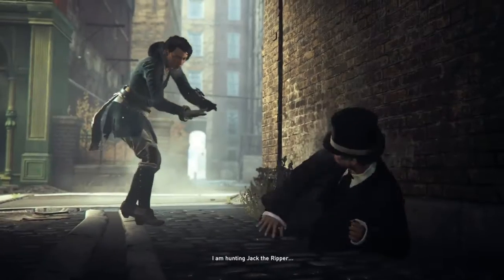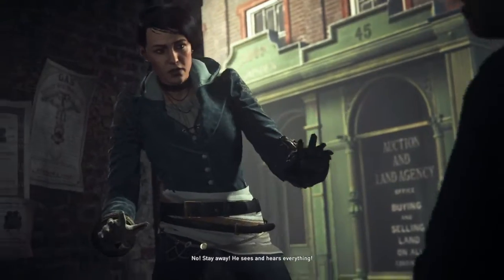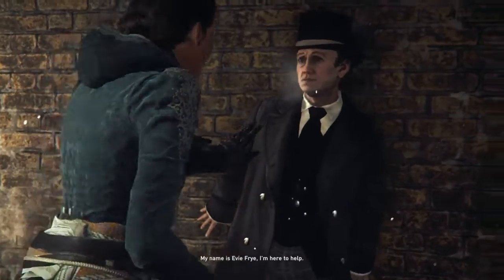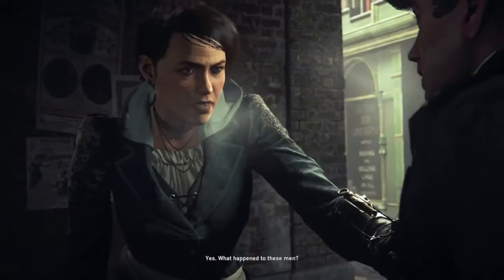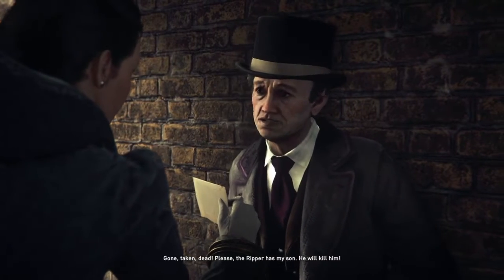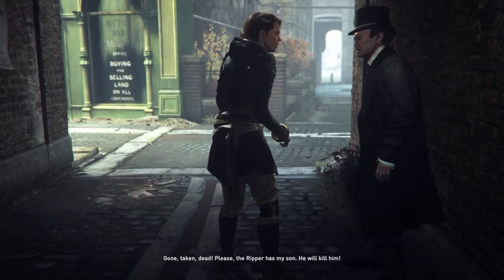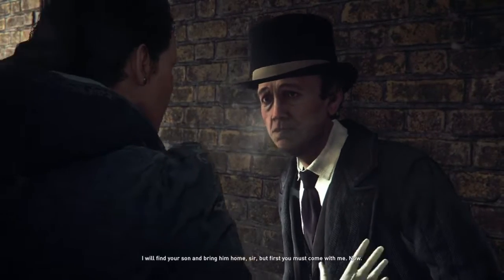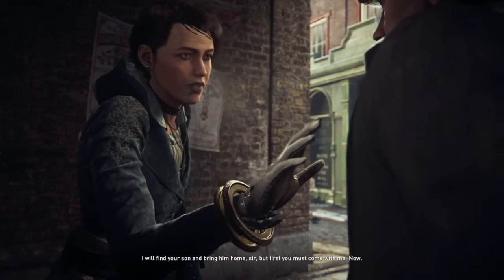In the cutscene: 'What do you want?' 'I'm hunting Jack the Ripper.' 'No! Stay away! He sees and hears everything!' 'My name is Evie Frye. I'm here to help.' 'Jacob Frye's sister? What happened to these men?' 'Gone. Taken. Dead. Please — the Ripper has my son. He will kill him.' 'I will find your son and bring him home, sir. But first you must come with me. Now.'